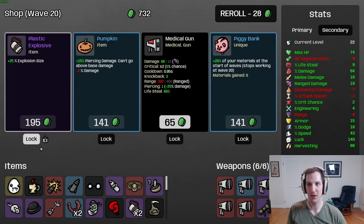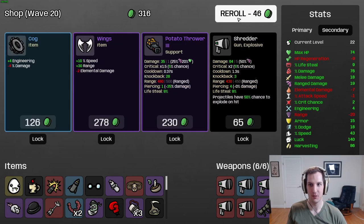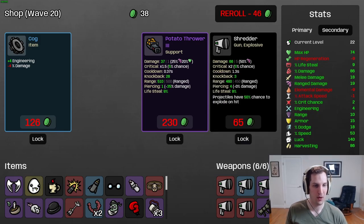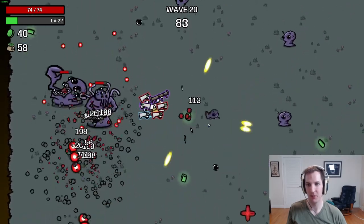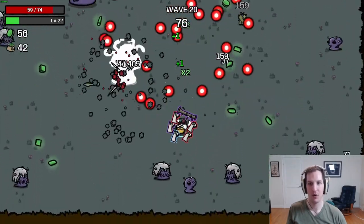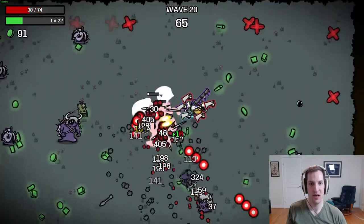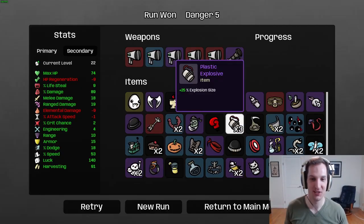We're going to run into the issue where community support isn't going to provide great attack speed because we're just wiping the floor with everything so quickly — which is a good problem to have. I'll take a little attack speed from the coffee and take the max HP to be safe. We're taking out plastic explosives, betting our bottom dollar on it. Happy to tank range to take some more damage and more speed. With the power generator that speed really adds up. I feel really good going into the bosses. Our dodge is pretty low but everything else is quite strong.